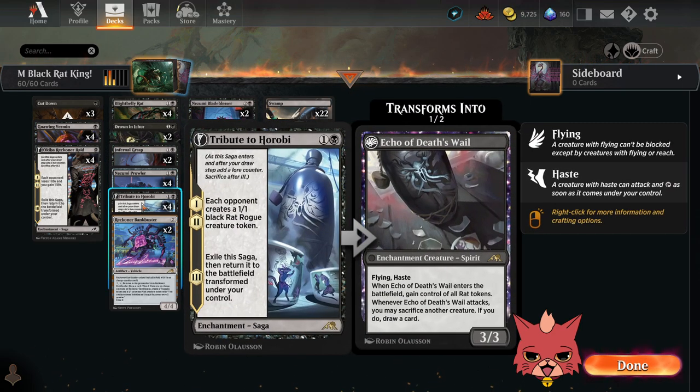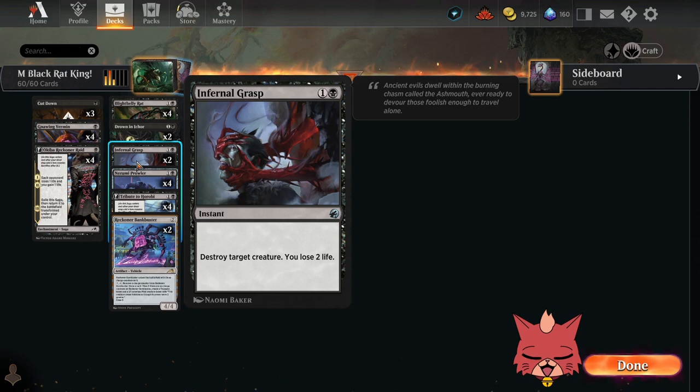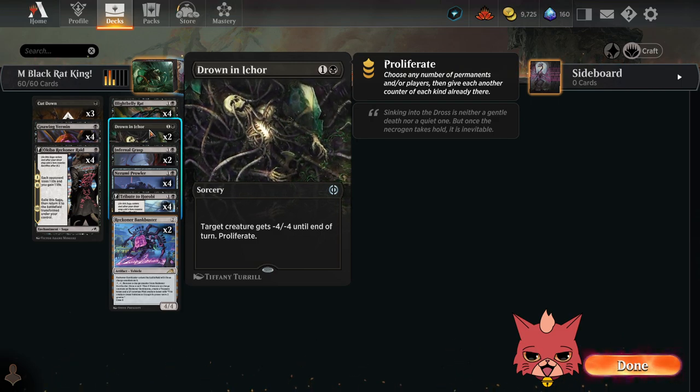We have a couple of ways to proliferate with Drown in Ichor, so you might be able to get through the sagas a little bit faster — just two Drowns, but you could get the Tribute out one turn sooner. We have four Nezumi Prowlers — a two-mana 3/1 artifact creature with ninjutsu for one and a black. When it enters, target creature you control gains deathtouch and lifelink until end of turn, which ends up being pretty decent. There are also two Infernal Grasps, but this could be your removal of choice — go for the throat, cut down, whatever you want.